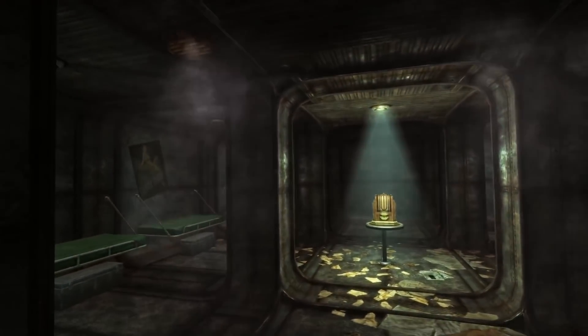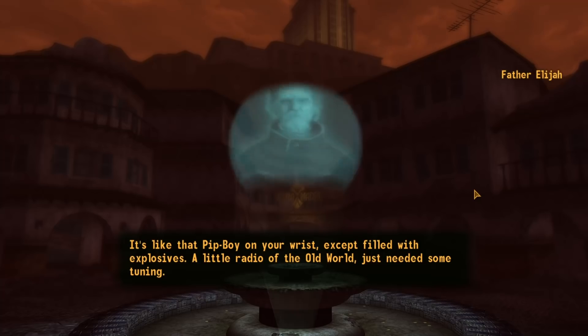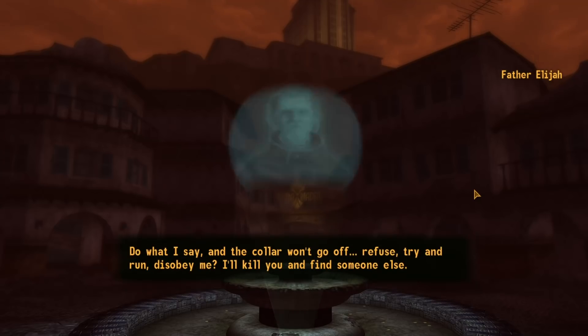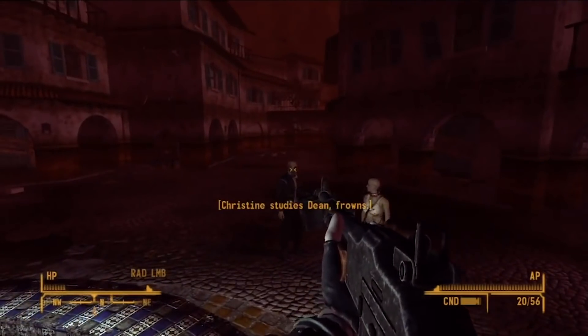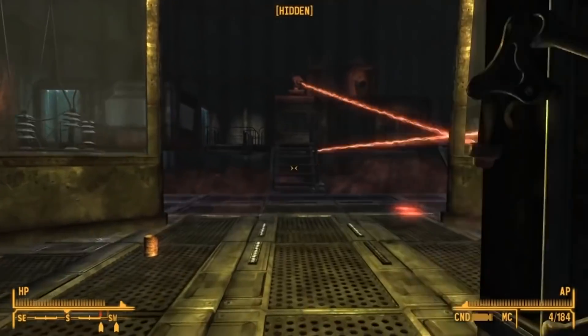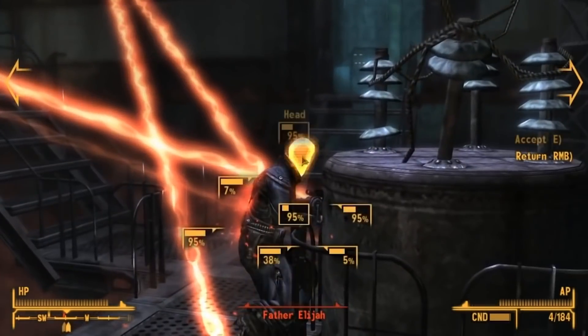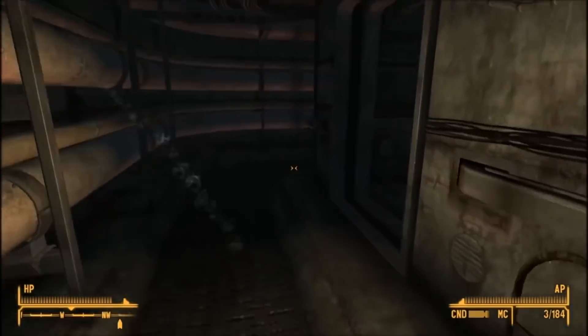In the Dead Money DLC for the Sin City spin-off to the post-apocalyptic RPG series, you accept an invitation to the grand opening of a new casino known as the Sierra Madre, only to be captured and wake up wearing an explosive collar that, if you step out of line, will give you a worse headache than the one you'd usually have after a night out in Vegas. The goal of the DLC is to confront Father Elijah, the rogue Brotherhood of Steel scribe and professional jerk weirdo who set this whole situation up in the first place. When you finally confront Elijah in the vault of the Sierra Madre casino, you're given the option to fight him, but not before checking out the vault itself, which is set up to store gold and entomb people for all eternity who wronged Sinclair, the casino's original founder.